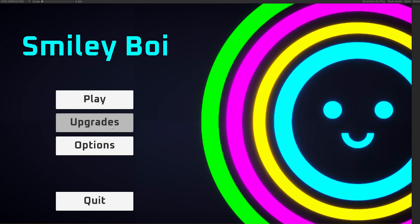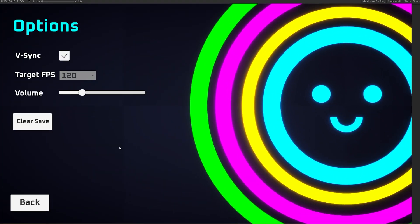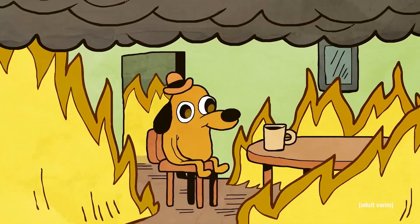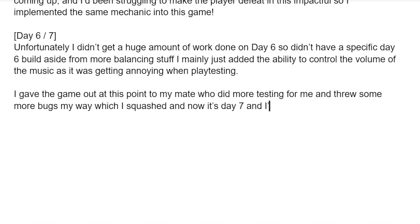That brings us to day six and seven. I didn't get a huge amount of work done on day six so I didn't have a specific day six build. Aside from more balancing, I mainly added the ability to control the music volume as it was getting annoying during play testing. I gave the game to a friend at this point who did more testing and threw more bugs my way — which is fine, I squashed them — and now it's day seven and I'm typing up this devlog script.